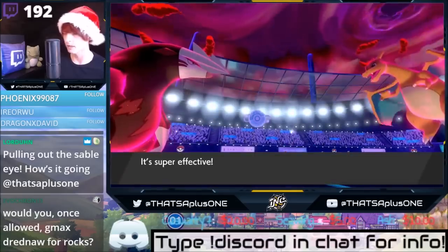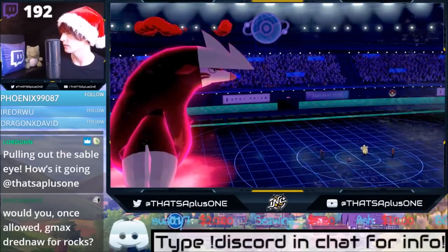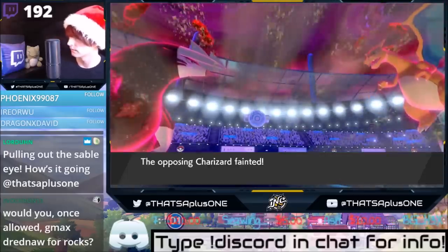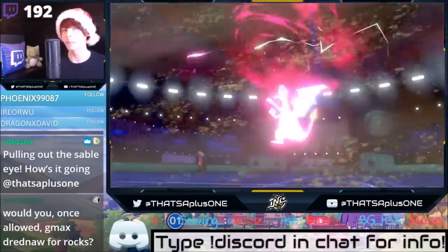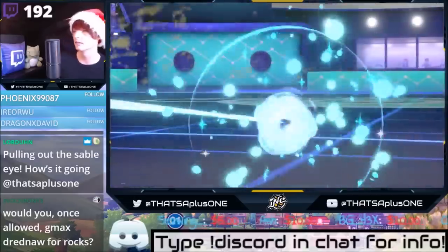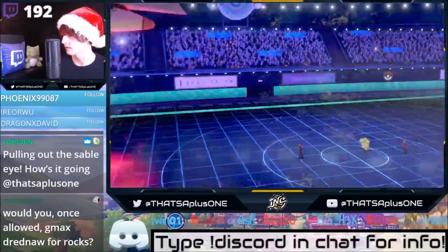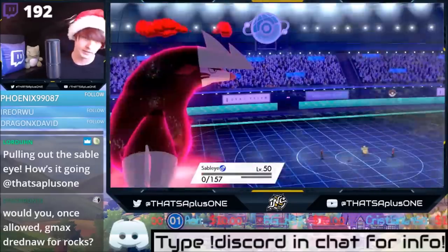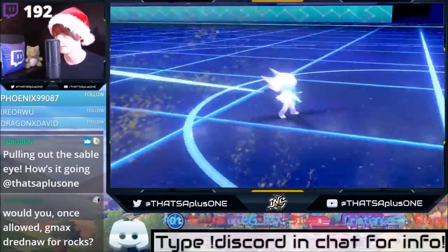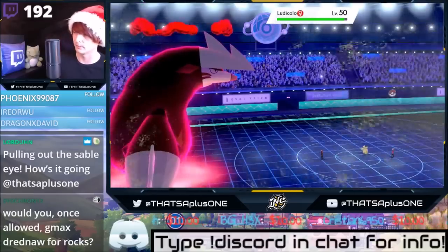Would you use G-Max Coalossal for Rocks? Yeah, that's probably one of the mons I'm most excited to use. Did that just not KO? It had to have gone — Charizard goes down. The power of Quash compels you. It doesn't matter if he KOs the Sableye, I was going to get KO'd by Sandstorm anyways. Excadrill has big boosts right now — plus one defense, plus one Special Defense.